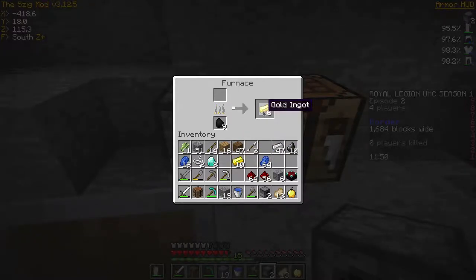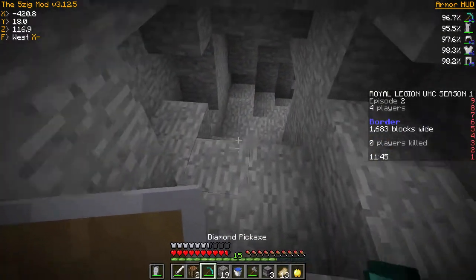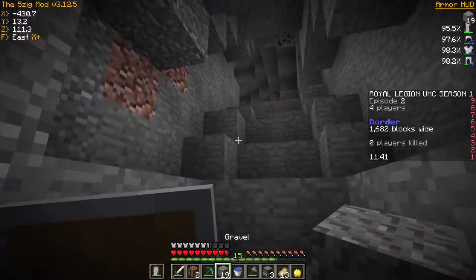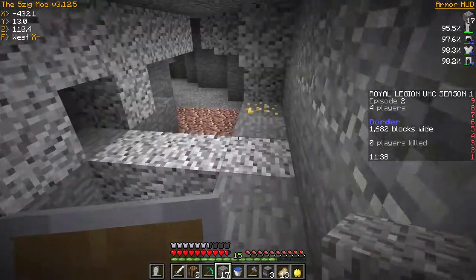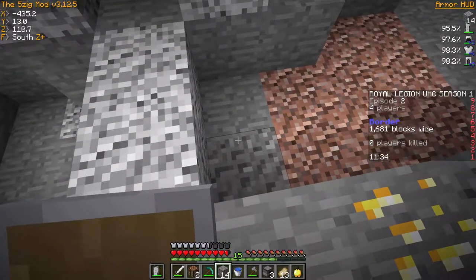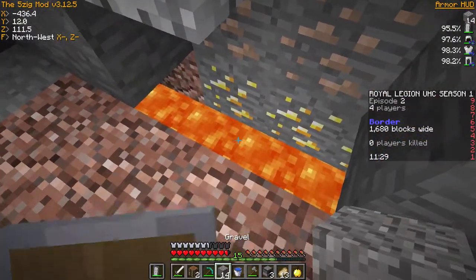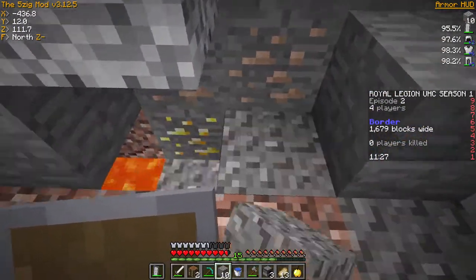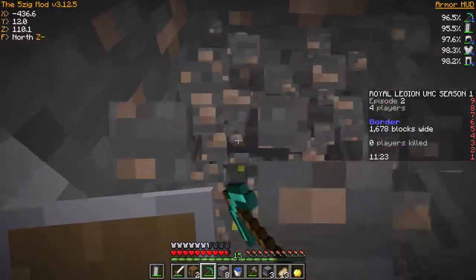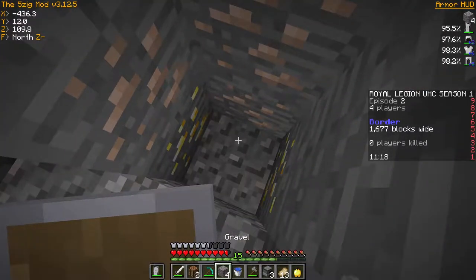That's two more golden apples. In this UHC you use what's called zero-zero, which is basically used to define what the center of the world is — so that is actually what the border is shrinking into. I'm actually pretty close to zero-zero, if I'm being honest.